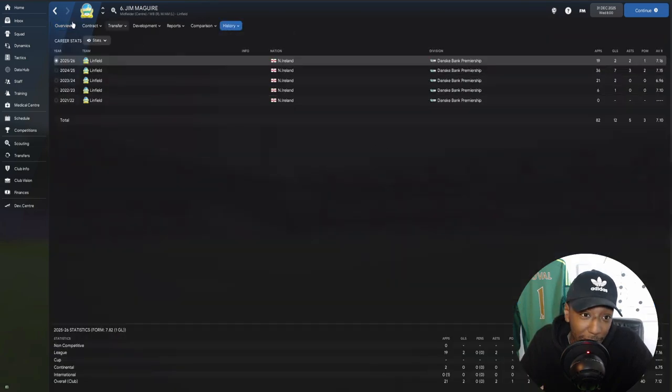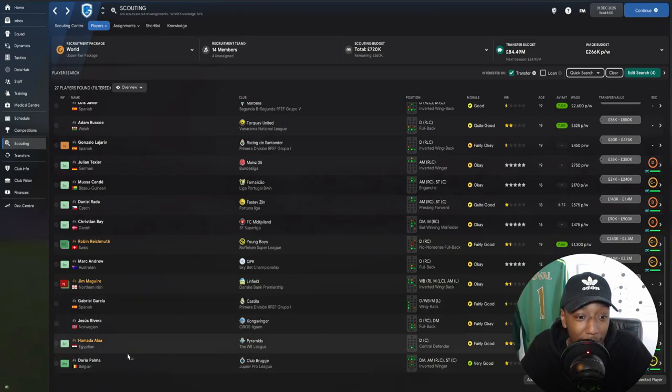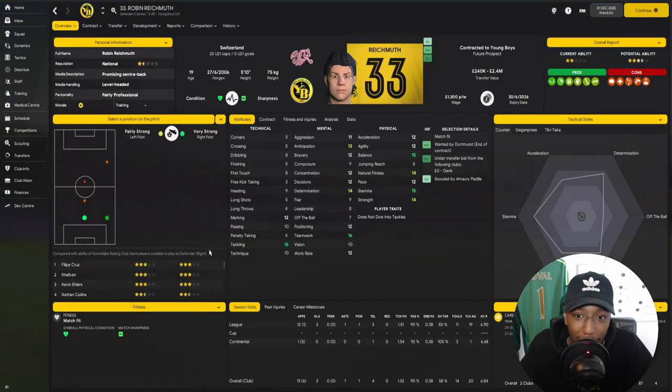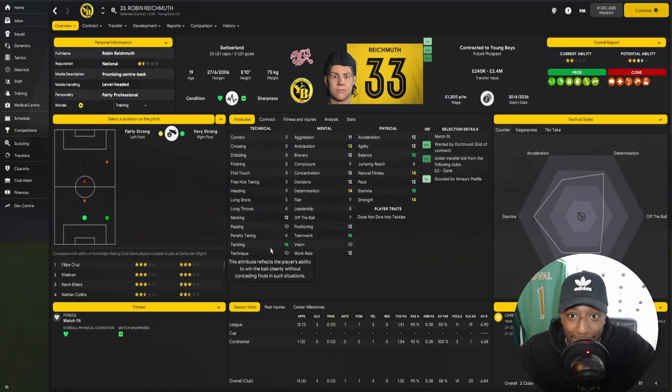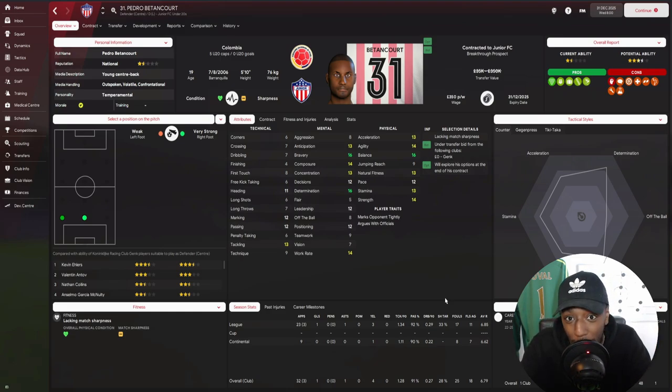Jim McGuire from Linfield — you'd never think to sign someone from the Northern Irish Premier League, but here he is coming in on a free. He's a versatile player who can do multiple jobs: decent anticipation, aggressive enough to put a foot in, decent decision-making, determination, leadership, and teamwork. He looks like a decent squad player you want around. We can also develop his attributes to make him more polished. Then we have Robin from Young Boys — a central defender I'd retrain into a defensive midfielder, specifically an anchor man. He has decent tackling, positioning, strength, balance, and anticipation — he can read the game and position himself well, which is a very good trait for a defensive midfielder.